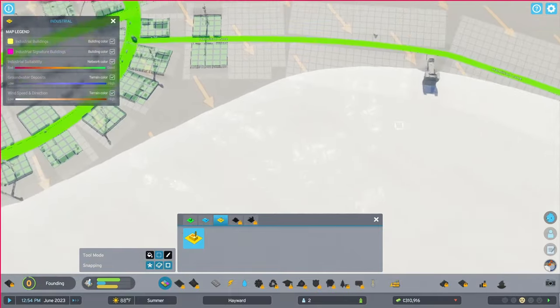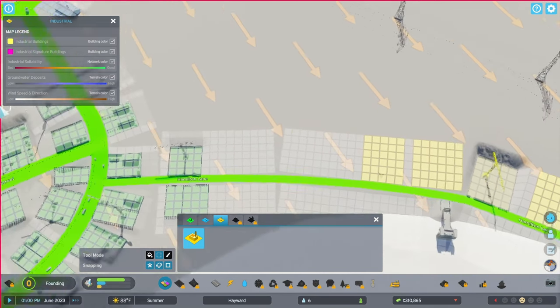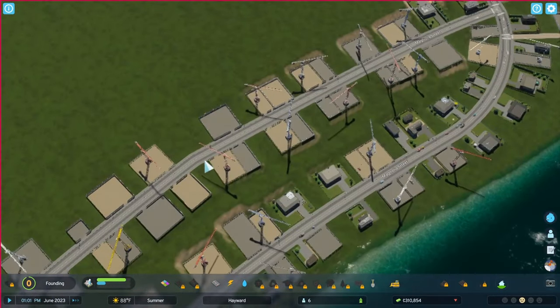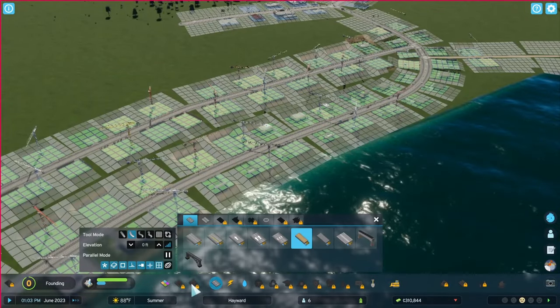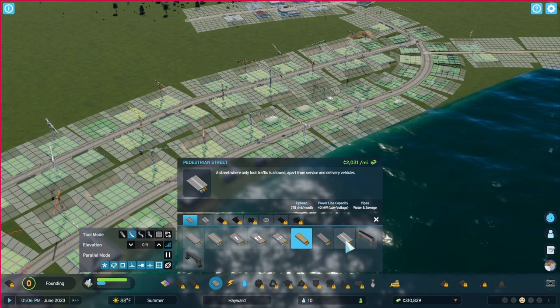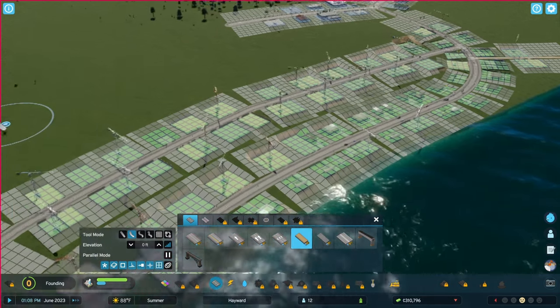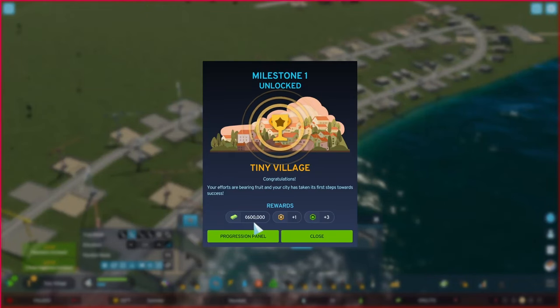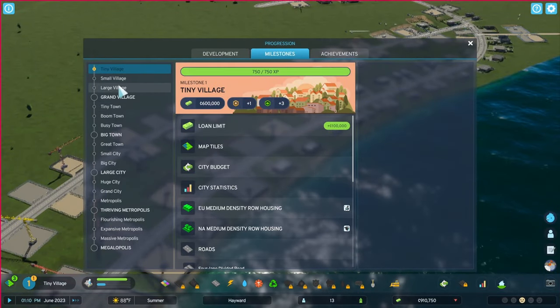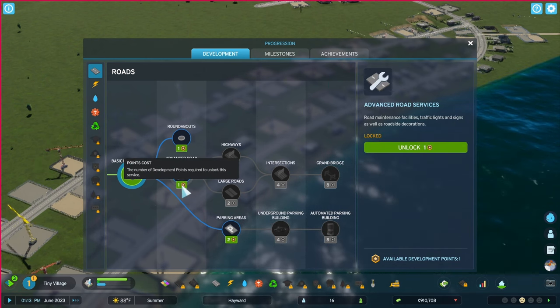Okay, and then we need some factories. This is downwind so we could set up some factory areas right down here so we have some production. Now let's take a look at what we've got for road types — we have a two-lane road without sidewalks, I don't want that. A street where only foot traffic is allowed, apart from service and delivery vehicles — okay, that's not really what I'm looking for, more of like a park-like area. Oh, we got an upgrade to a tiny village! Now that's going to unlock some stuff for us. We can also use unlock points. Advanced road service — I like that.